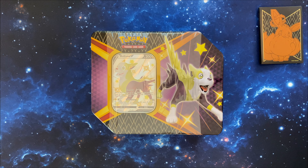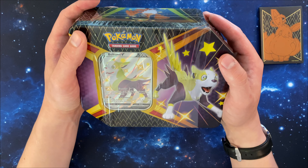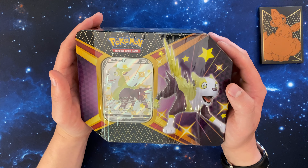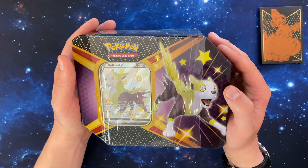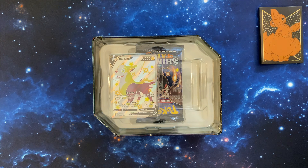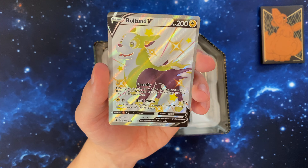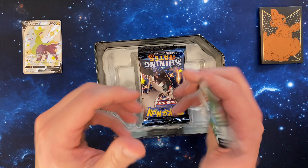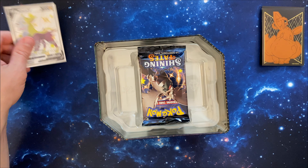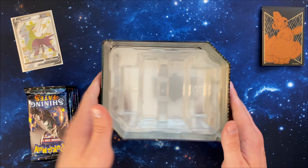Hey everybody, welcome back! Today we are finishing our Shining Fates 10-trio series with this Boltund tin. I think this is usually a favorite of the three, but it doesn't mean it's gonna have better hits than our last two, because those honestly had some pretty good pulls. Only one way to find out — let's get into it. We have our shiny pup here looking great in that yellow and purple, and here's the code card. Let's go ahead and sleeve this up and get the packs out.